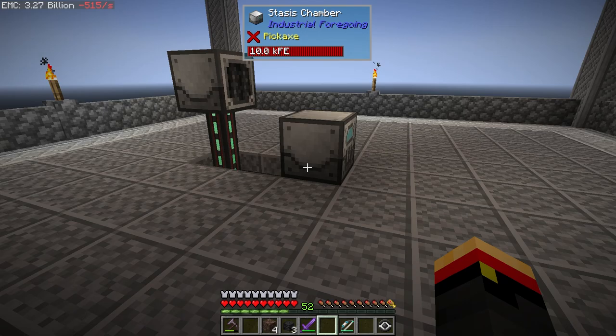I actually grabbed a bow and some arrows to try to see what I could do to murder it. But I don't have that great of armor, no potions, no milk. So I wasn't in a great spot to fight a loose wither. I'm glad that he decided to go into the void — that helped me out quite a bit.